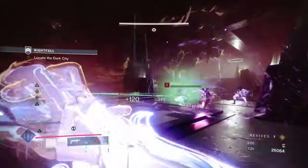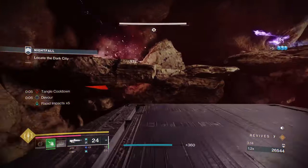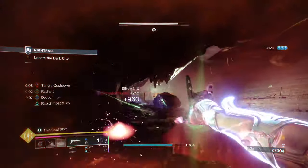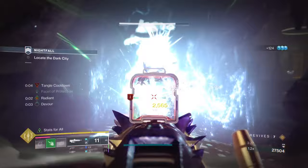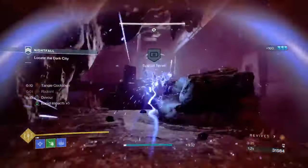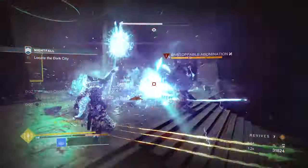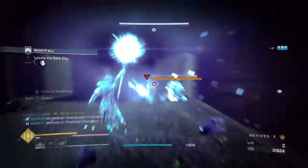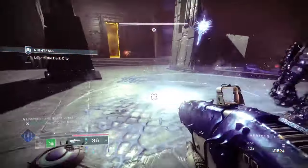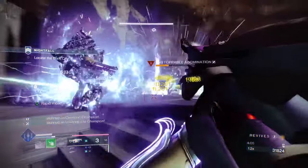We're going to spam Prismatic, take down the stalkers, and take down all the ads. When we capture the plate, we'll just push forward and pop a healing rift if you have one — highly recommended. We're going to melee and reload our weapon. Now we're going to harass the overload in this double champion encounter. I'll use Winter's Wrath and the stasis turret to take down all these champions and make our way to the next area.